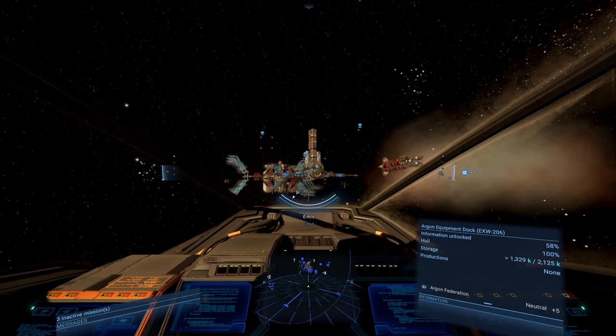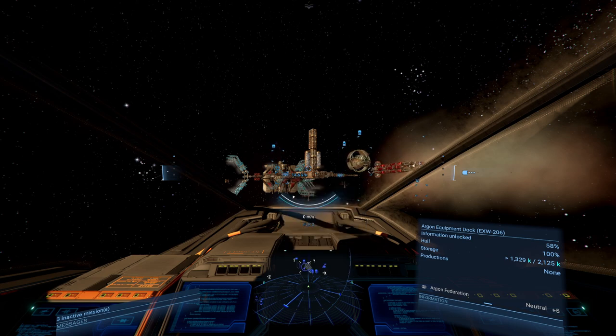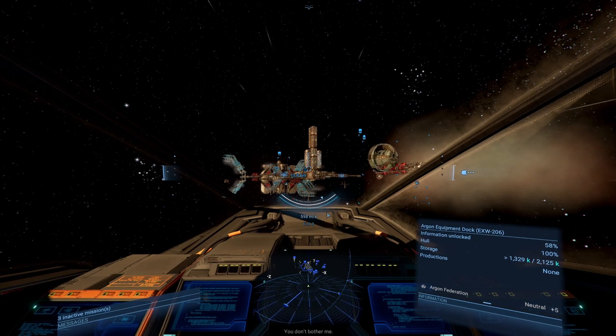There we go, that stops. So for us to be able to do things a little bit easier, what we're going to do today is get ourselves a captain. They'll fly around for us whilst you can do whatever you want. Either way, if you want to fly around on your own it's going to take a while. We don't want to do that - we want somebody else to do it for us. So first thing we need to do is request docking permission, but we're too far away at the moment because we just got sent out.